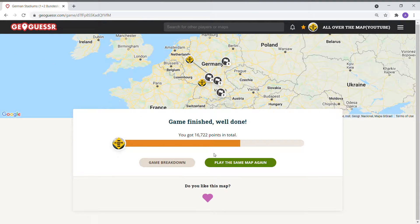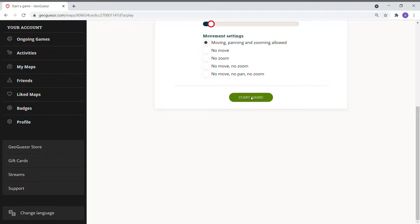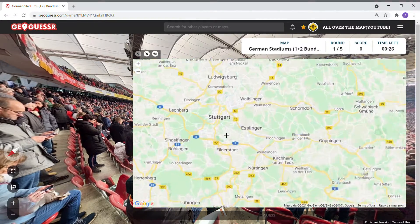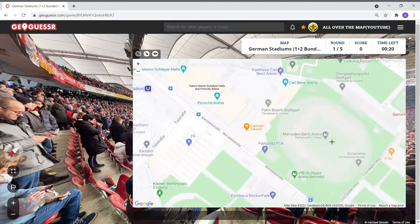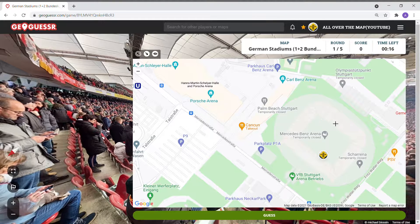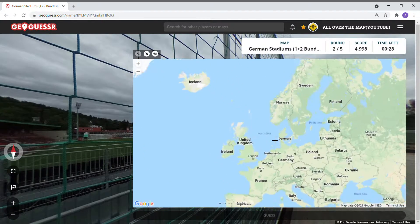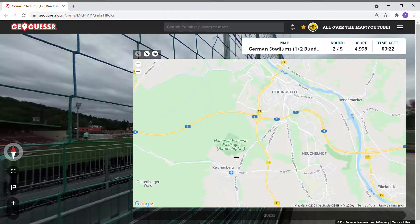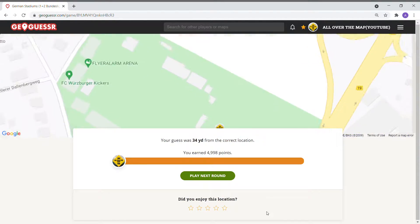Do we do it one more time? Will we get the same? Let's just play it one more time — probably going to get a similar location. Stuttgart again — so this might be the end of this game. Würzburg again — yeah, we're getting a lot of the same ones. This game might be done, folks. This might be the end unless we can find another game.